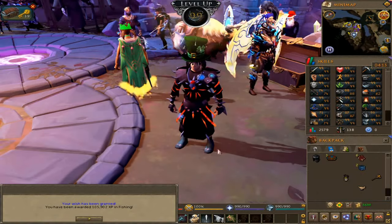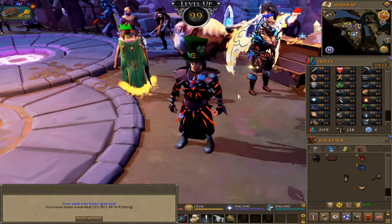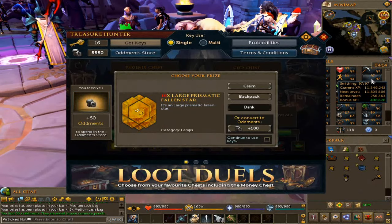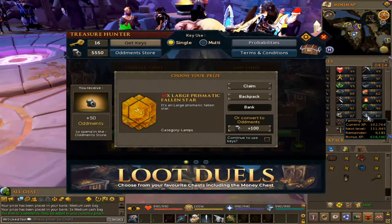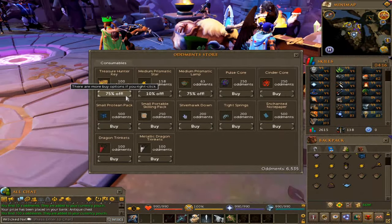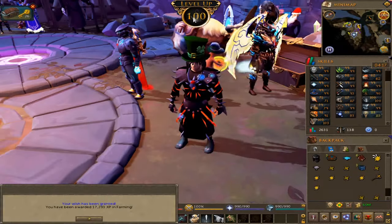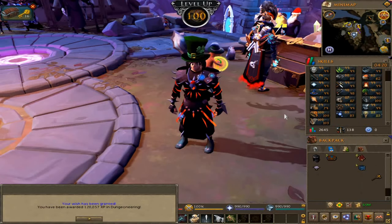Starting the episode off by hitting a few 99s — 99 Fishing, let's go! I'm opening up all my Treasure Hunter keys. Treasure Hunter keys are also on an amazing discount right now, 75% off at 100 Ottomans per key, so we're buying as many as we can. We just hit 100 Farming and 100 Dungeoneering, just maxing skills with Treasure Hunter keys.